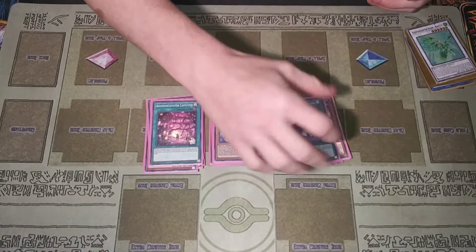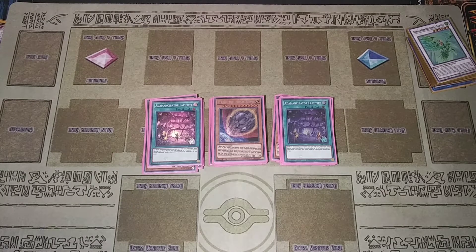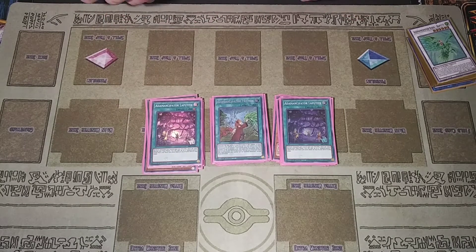Continuing on with the spells: I play two Emancipator Lab. Lab is a pretty nice card that I don't see a lot of people use for Emancipators, but I personally like it — being able to give all my rock monsters an extra 500 attack and defense, and once per turn I can take five Emancipator cards from my deck and put them on top in any order.